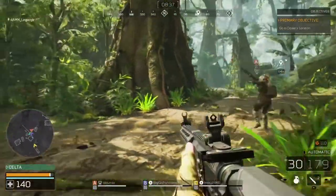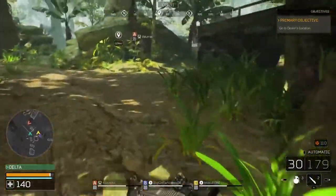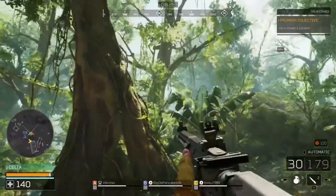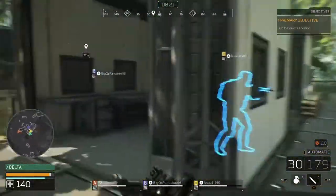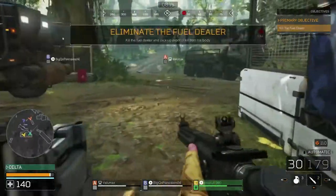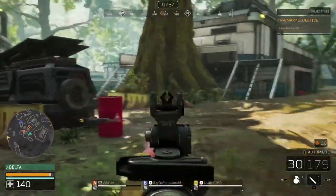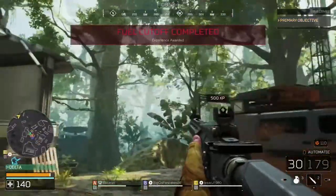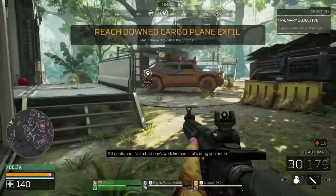Did you hear that? Oh, he's near — I'm stuck on a retreat. Did he try and shoot me? Unless he comes down to fight you head-on, there's no real need to shoot at him because he just moves too fast. Black market operative is on site, let's take him out. Kill confirmed — not a bad day's work, fireteam. Let's bring you home. We're leaving now.